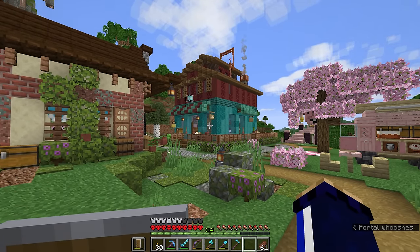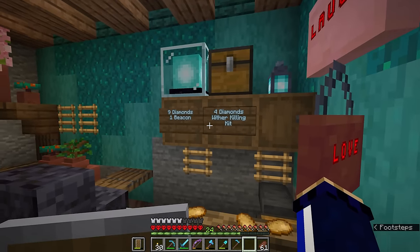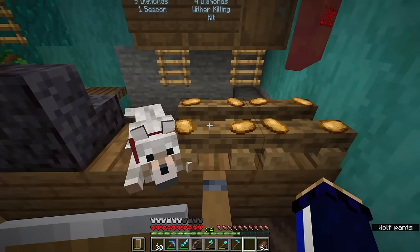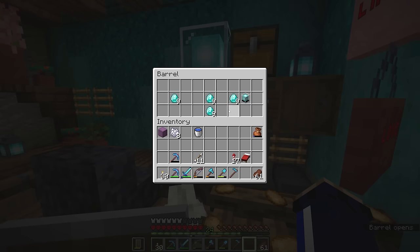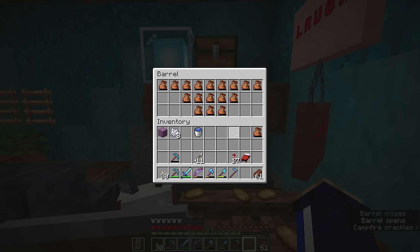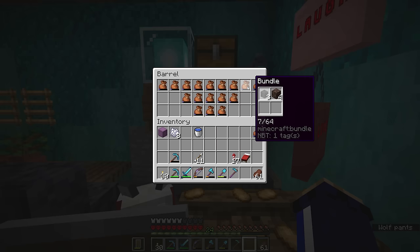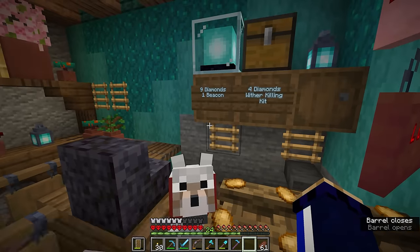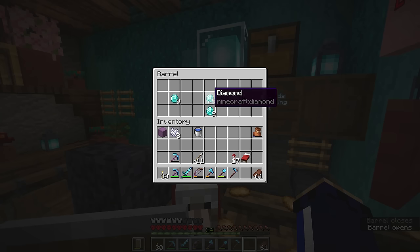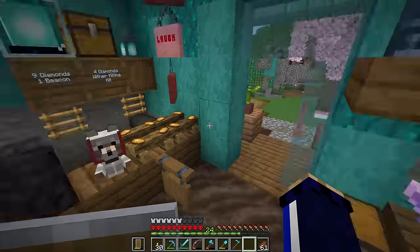Looking at our nether situation - this isn't really a nether hub, it's a loose collection of blocks with no real organization. I'm contributing to Whip's beacon shop, but it really feels like he's put the effort into establishing it and I'm just here to collect profits occasionally. Let's take a quick look at how much has sold - people have already been buying beacons! Eighteen of those diamonds are owed to Whip. Nobody's been buying the wither kits at all, so I might take those to the End myself.